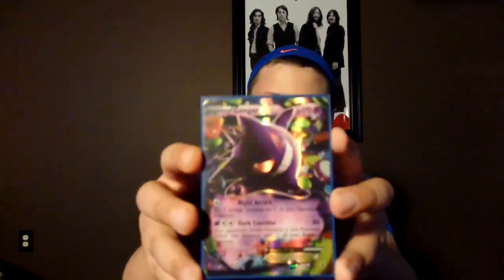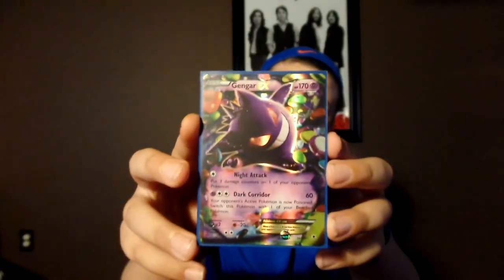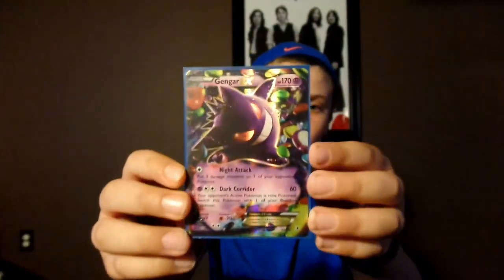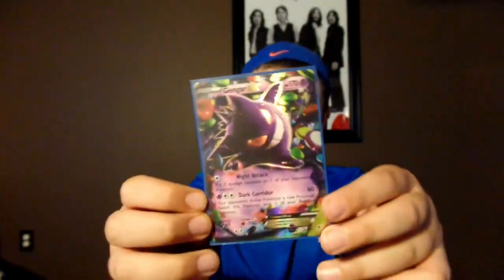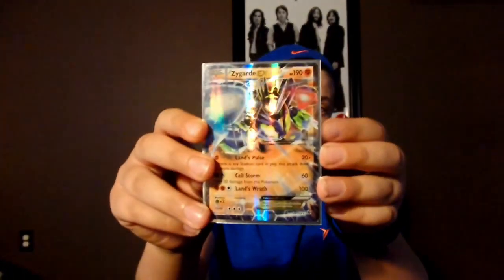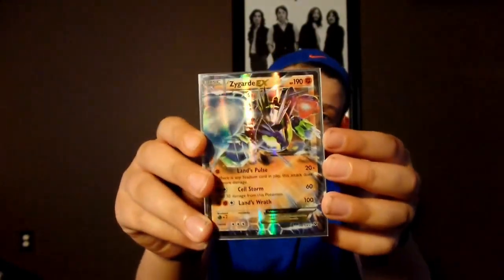Next we have a Gengar EX. I had six Phantom Forces packs and I opened the first one and pulled this Gengar EX — that's what you call first pack magic! Next we have Zygarde EX, a very powerful card that can do many things for not even that much energy.